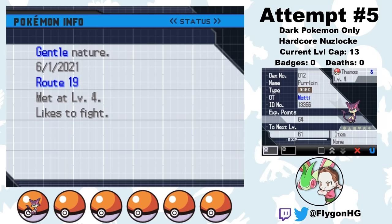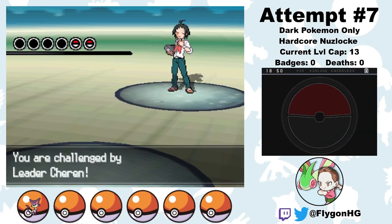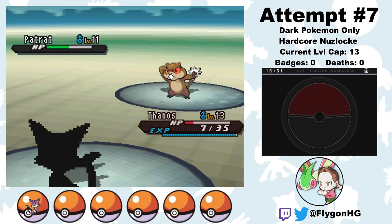On attempt 5, I catch a Purrloin with a Gentle Nature, which lowers my defense. I decide it's not really worth it to even try to take Cheren on, so I just reset right there. Same goes for attempt 6. But on attempt 7, I try the fight against Cheren. But this version of Thanos also can't hit water falling out of a boat. So we wipe to Cheren's Patrat — not even his Lillipup, his Patrat. I'm starting to wonder whether attempt 3 was actually just some sort of fluke, and this is never going to happen.